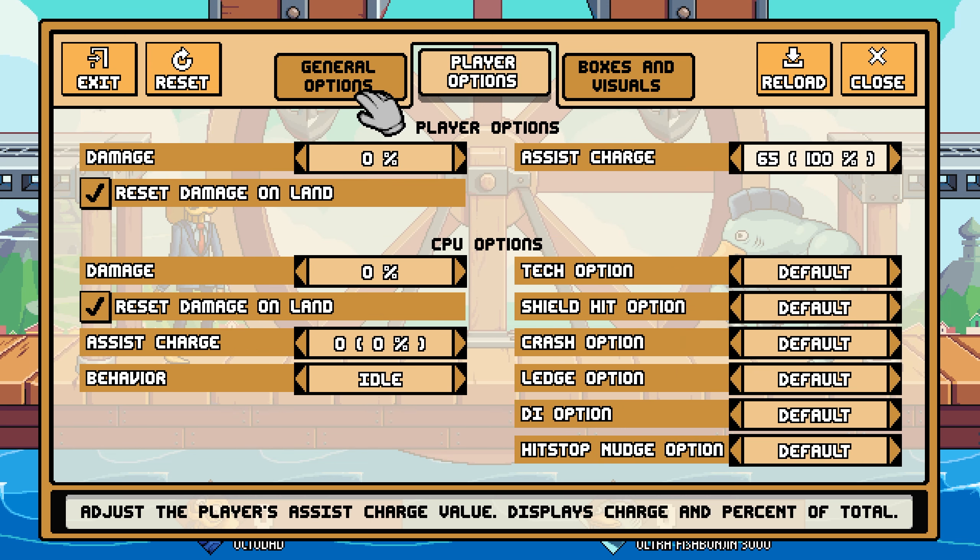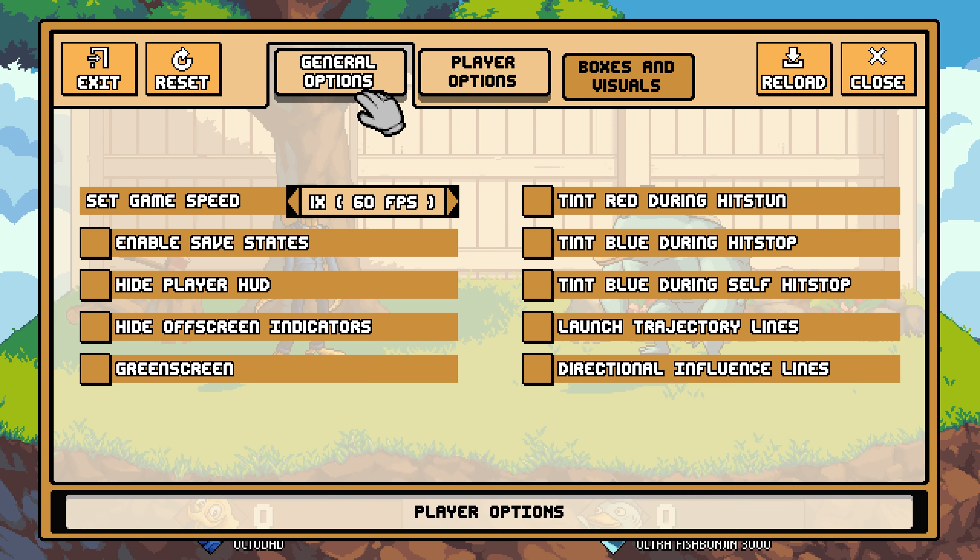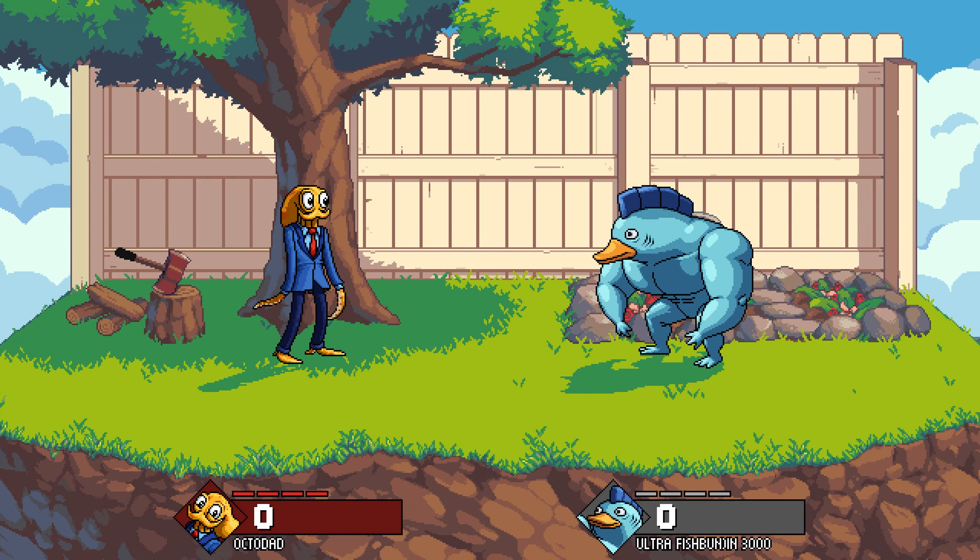It lets you see tons of useful boxes, change the game speed, set the amount of assist charge, and so on. It's got all of the good things you would expect from a proper training mode.